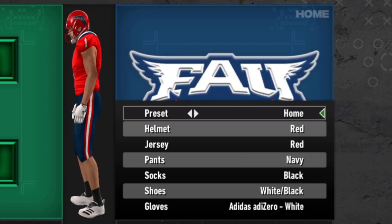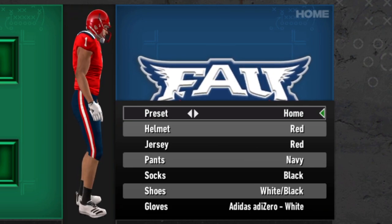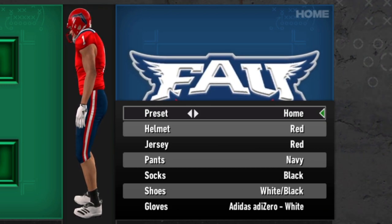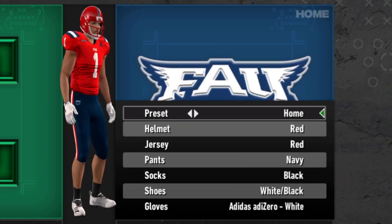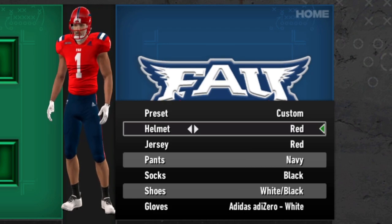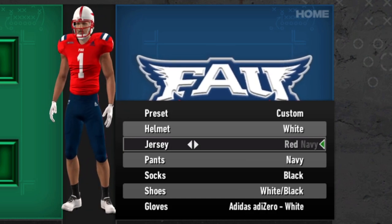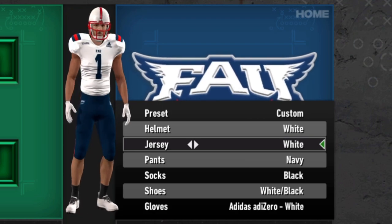First off is Florida Atlantic. The Owls — right off the bat, you gotta love the helmet with the Florida outline on one side. Maybe something a little different on the other side other than just a number, but overall I like it. They have their red helmet as well as the white helmet, and then for jerseys they have the red jersey, which is pretty solid, the navy jersey, and the white jersey.